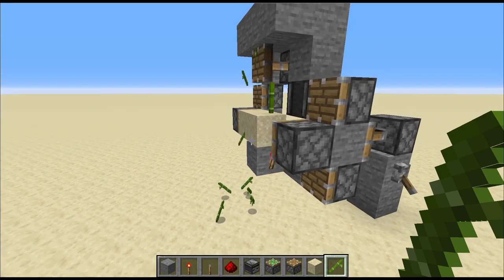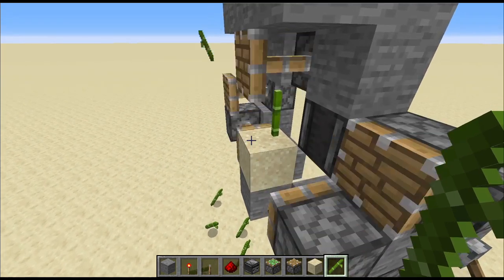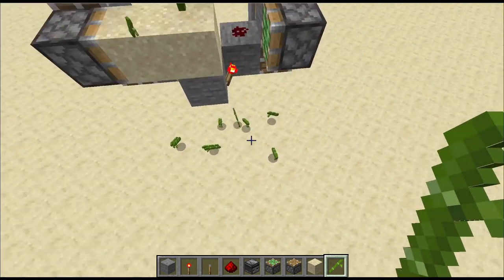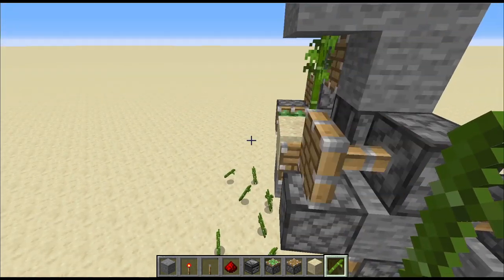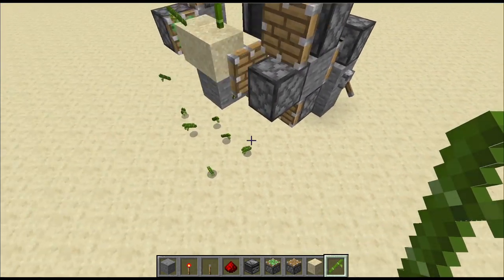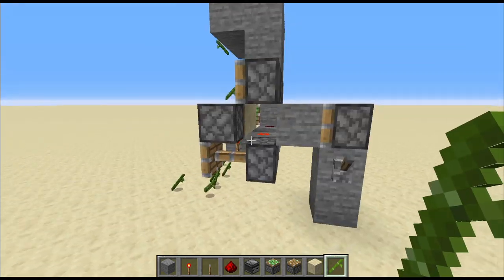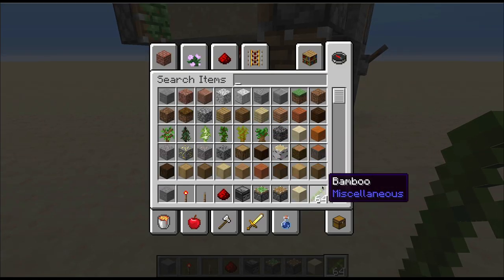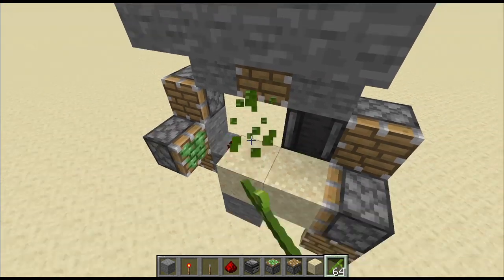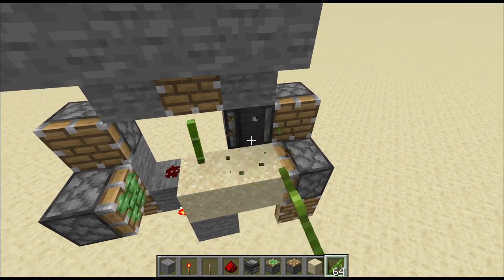I'm going to show you what I mean about a little bit of loss if you don't put a collection bin down here. You can see that pieces coming off more than a block might not be collected by hoppers or whatever system you put in. I don't recommend putting a water stream underneath this. You can see we already got a stack of bamboo in just that little bit of time — super crazy. As long as the bamboo isn't just a sprout, you're perfectly fine even if one broke.